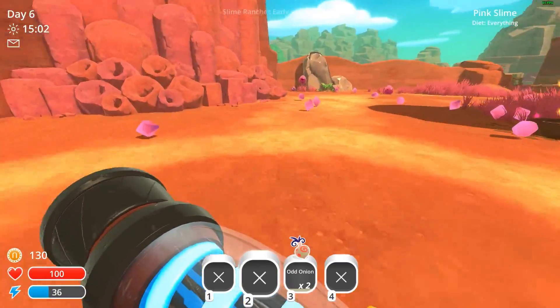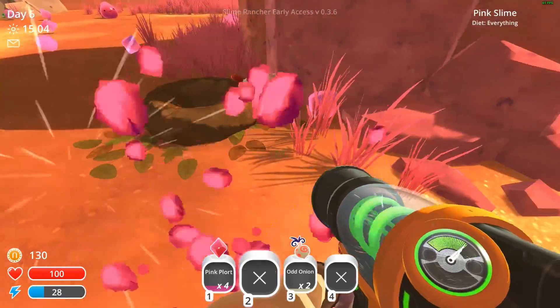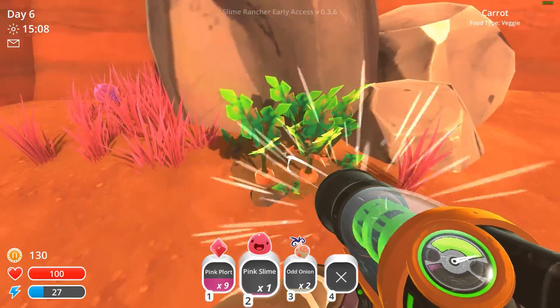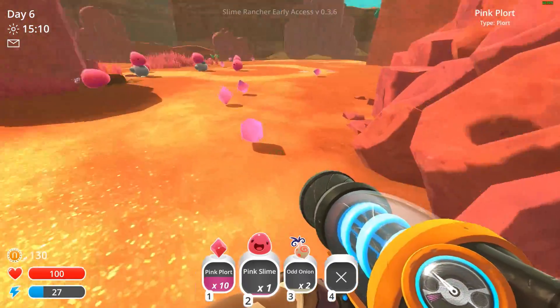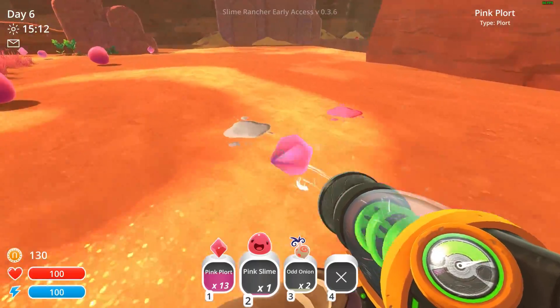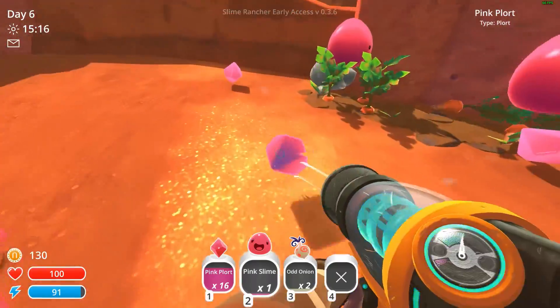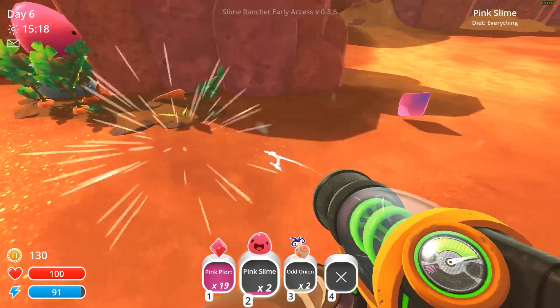I debate if doing rock is always the best way to start. It just seems like you make money way quicker to start with rock slimes because you can just feed them carrots and get a heartbeat farm. The money on them is usually a lot better than tabby, but I never really do tabby — I usually skip the tabby phase of things.